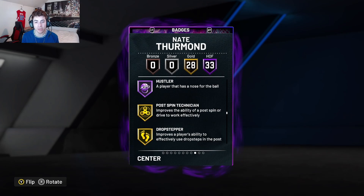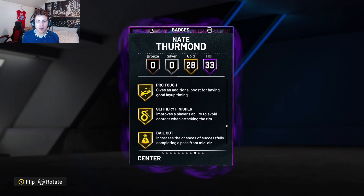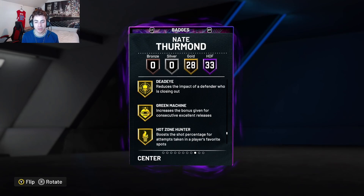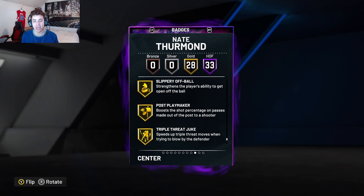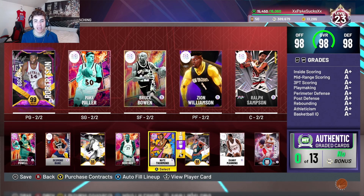He also comes with 28 gold badges: Post-Pick Technician, Drop Stepper, Put-Back Boss, Break Starter, Lob City Finisher, Glue Hands, Dimer, Cook Specialist, Backdown Punisher, Rise Up, Blinders, Giant Slayer, Pro Touch, Slitherin Finisher, Bailout, Dream Shake, Needle Threader, Set Shooter, Unpluckable, Deadeye, Green Machine, Hot Zone Hunter, Mouse in the House, Bullet Passer, Volume Shooter, Slippery Off Ball, Post Playmaker, and Triple Threat Juke. So this card is juiced to the max, and he came from Guarantee Packs — I'm actually surprised about that.